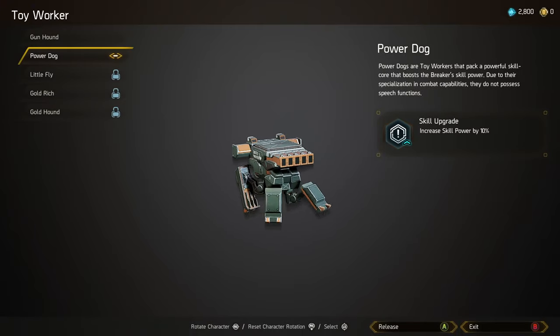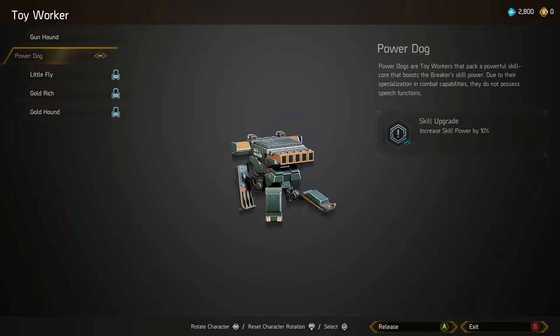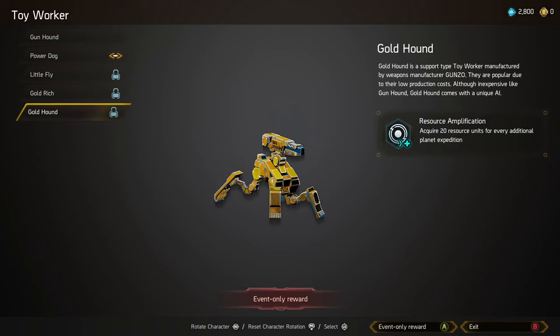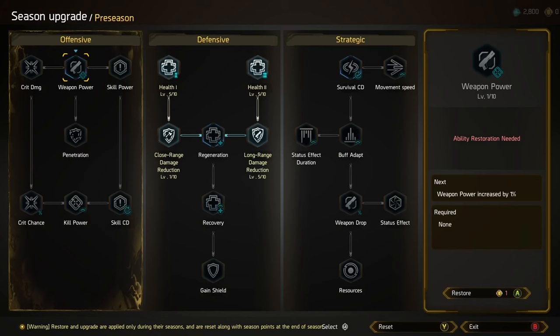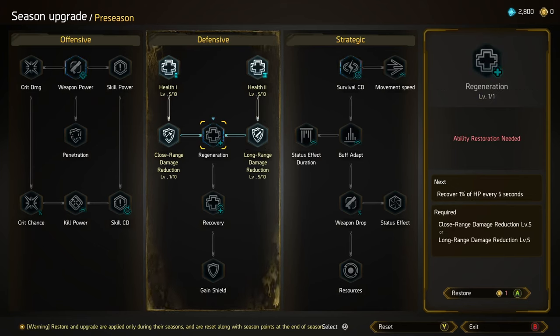You can equip one of currently five different minion pets that also give you a passive bonus. And you can have seasonal upgrades where you can slowly level up different passives that will affect your character, but these do get reset every season.